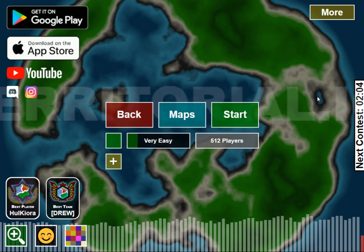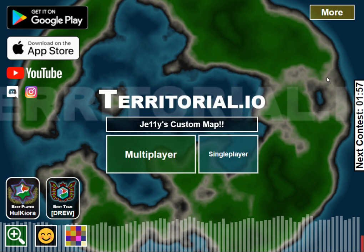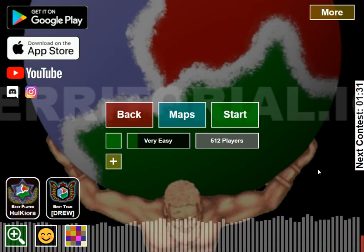So currently it can only occur on single player. What you do is at the main screen here on Territorial.io, you're going to click single player. Once you get this loaded up, what you're going to do is have a JPEG or an image file, and then you're going to open it up, drag and drop the image that you're wanting to play on as the map, and press start. Put it over on the start.